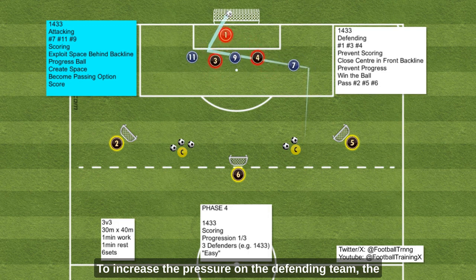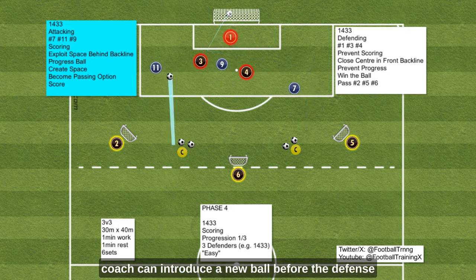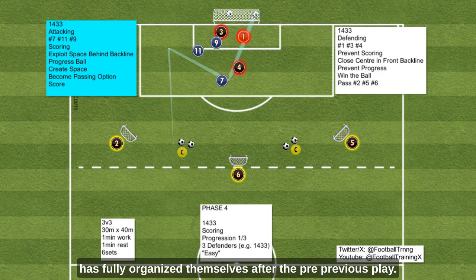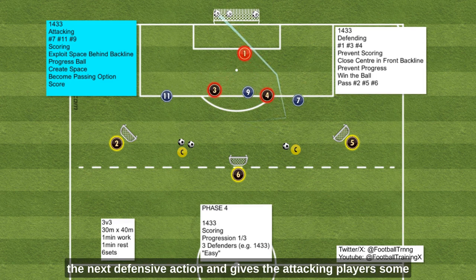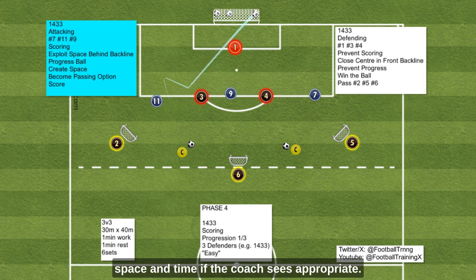To increase the pressure on the defending team, the coach can introduce a new ball before the defense has fully organized themselves after the previous play. This tactic compels them to react even more quickly to the next defensive action and gives the attacking players some space and time, if the coach sees it appropriate.